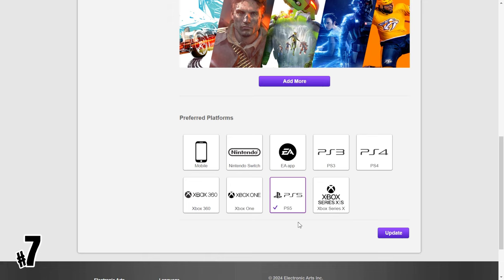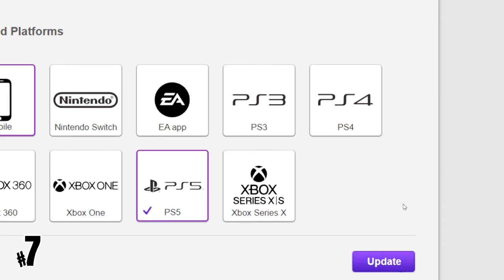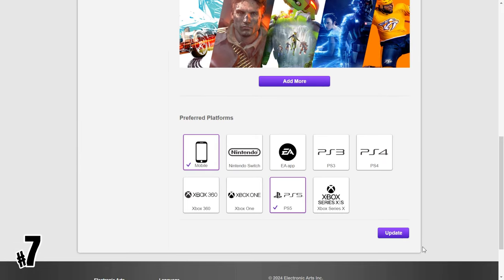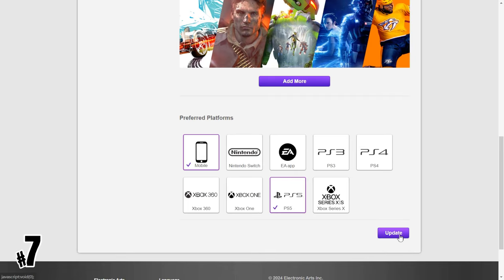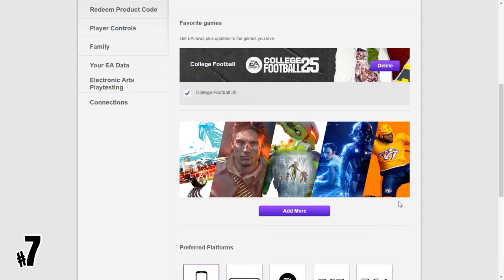Make sure to choose the platforms you play on. If you choose the wrong platform, you might get a beta code for a platform you don't play on, meaning you won't be able to join the beta test. If you're selected to take part in a closed beta, you'll get an email with a beta code.